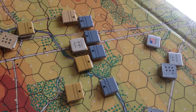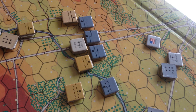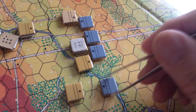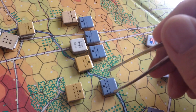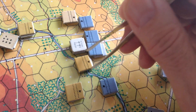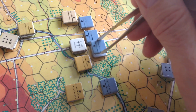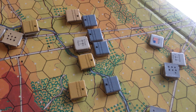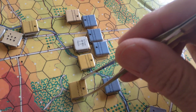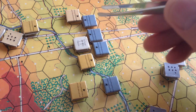The Confederates, wanting to keep up the pressure, are now taking some chancy battles. I think we've got one-to-ones all the way down the line. They were just able to close and they don't have the greatest odds. The Union are on higher ground in some cases, which means they'll be adding one to the dice. On these die rolls will depend a lot — if the Confederates push the Union back, they'll be okay; if they're repulsed with losses, they'll be in bad trouble. And over on the right is that shattered unit, which of course cannot attack.